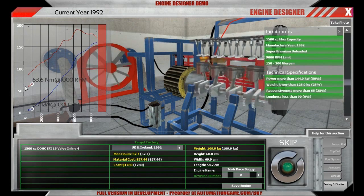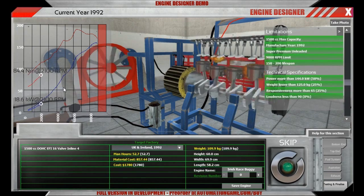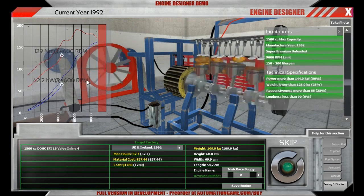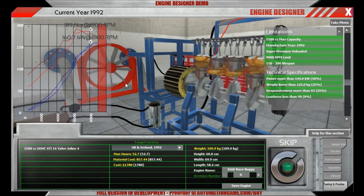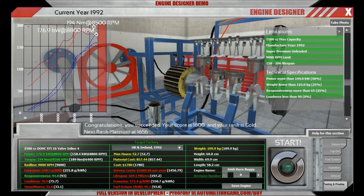We see we start out much lower here — this could be either due to knocking or due to cam profile. This is looking good, it's rising! Gold rank. So we are at 1,600 points and we need 1,656 to reach platinum rank. Okay, what more could we do here?